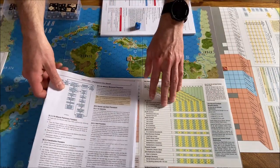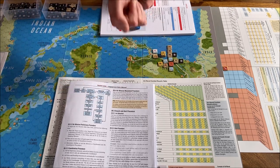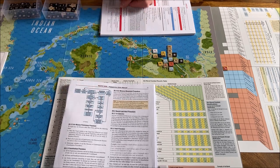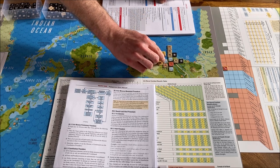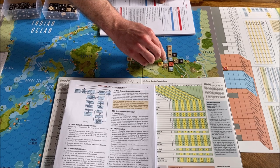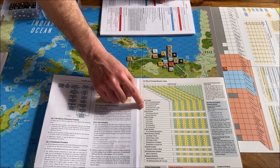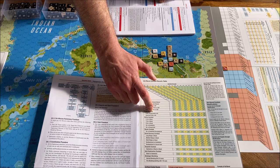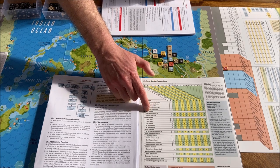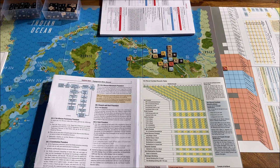The air unit is detected, so we have the CAP procedure. To perform CAP we would need an air unit here — we don't have any. We have the FLAC procedure. We combine the anti-air strength of the base and the ground unit — one and one, giving us a combined strength of two. We roll on the FLAC unimproved table. The improved FLAC starts in February 1943 for the Allies. We need to roll up to two to get any hits on the airplane.